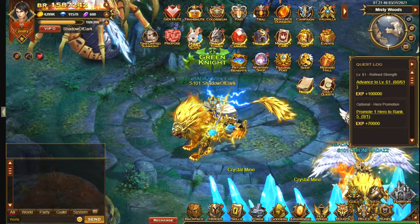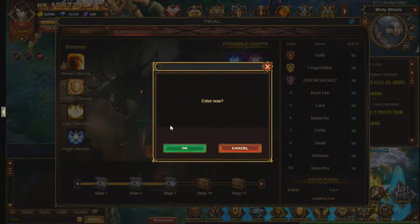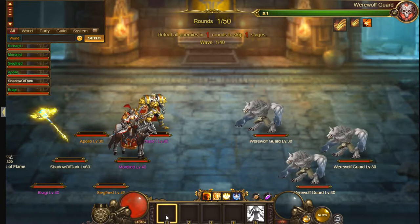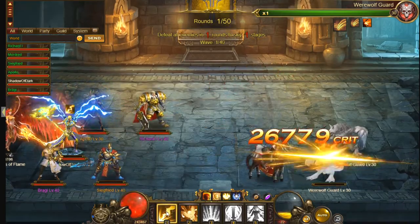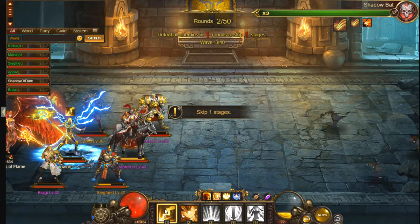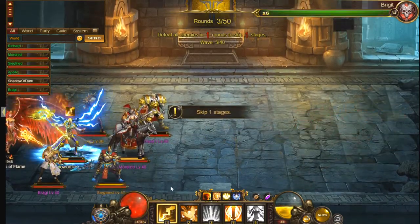So to start with, let's go on to the Awakening Dungeon. If you've played War Tune, this is very, very similar to Spire. It's basically kill as many enemies as you can. It gets quite hard later on though.